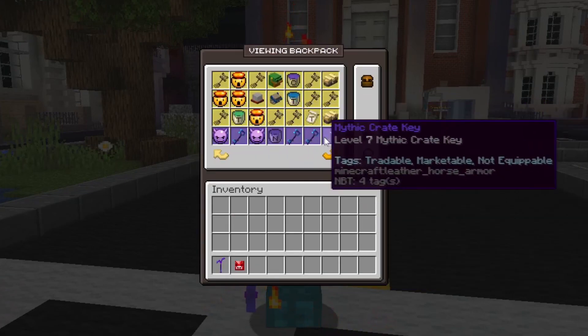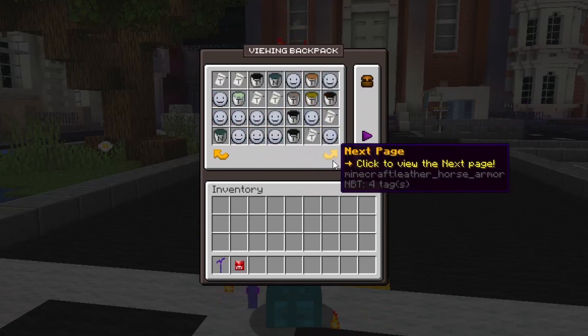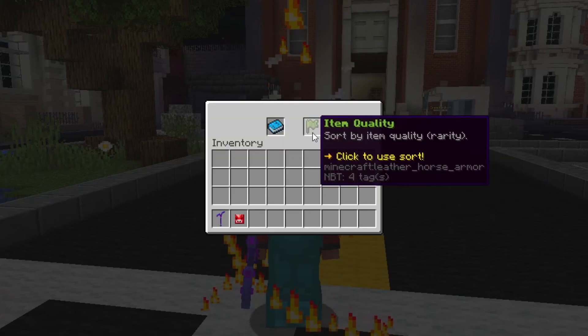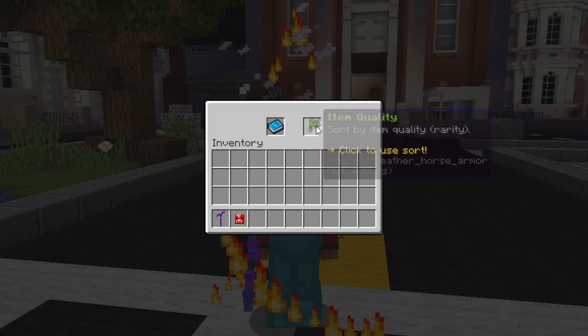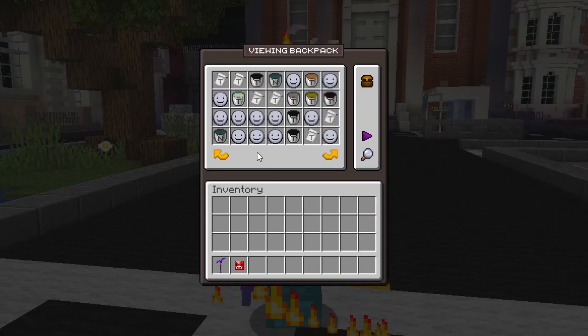If I go back into my backpack, I have this lined up. It goes from legendary to mythic, then to rare, then all the way down to common. To do this, you would click organize backpack, but this is permanent, meaning that if you click this, you cannot change it back. So I organize by item quality, then I go from legendary to common, so I see the good things at the top and the bad things at the bottom.